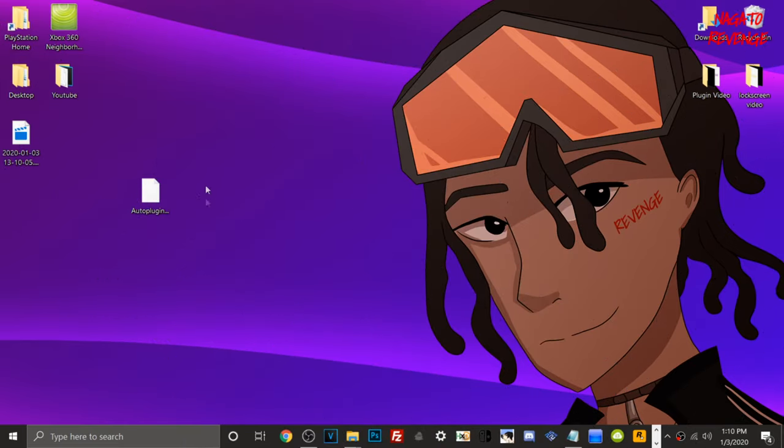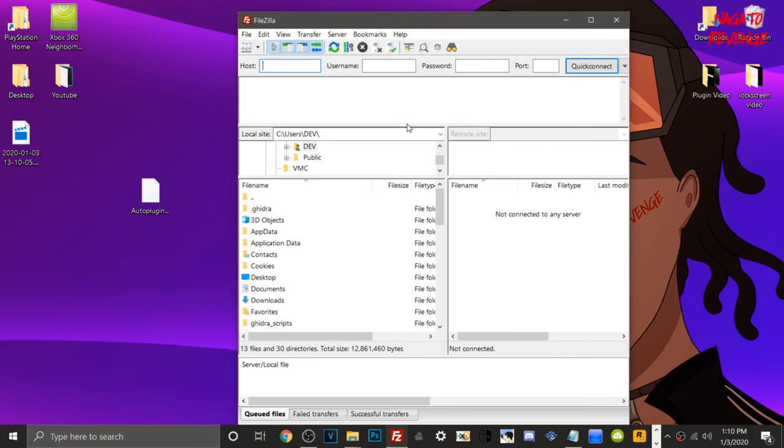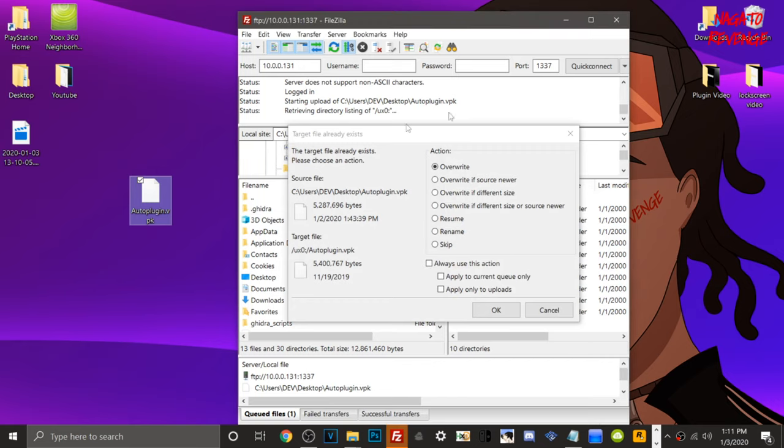Back on the PC: assuming VitaShell is running on your Vita — whether via USB or FileZilla FTP — open your FTP client of choice. I'll have FileZilla linked in the description. Type in your PlayStation Vita's IP address (mine is 10.0.0.131 — yours will be different). The port will be the same: 1337. Hit Quick Connect and wait for it to connect.